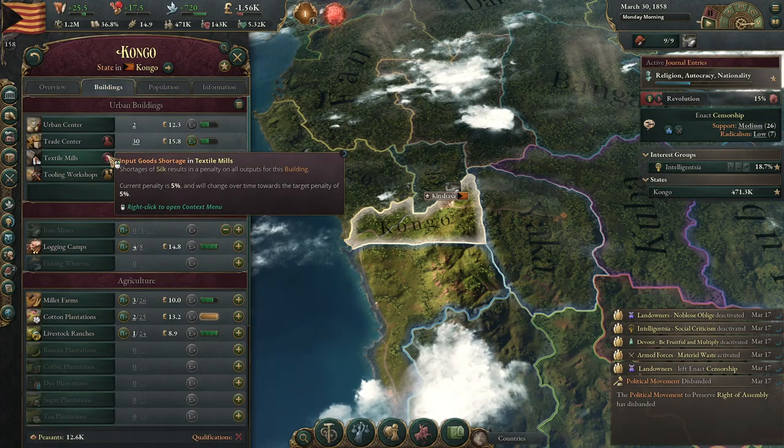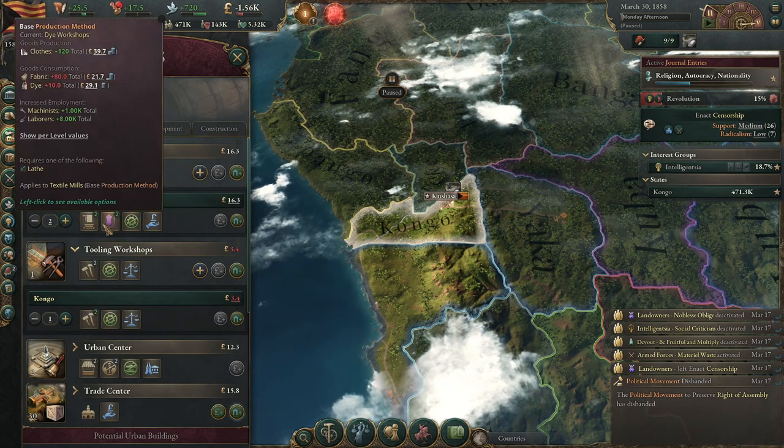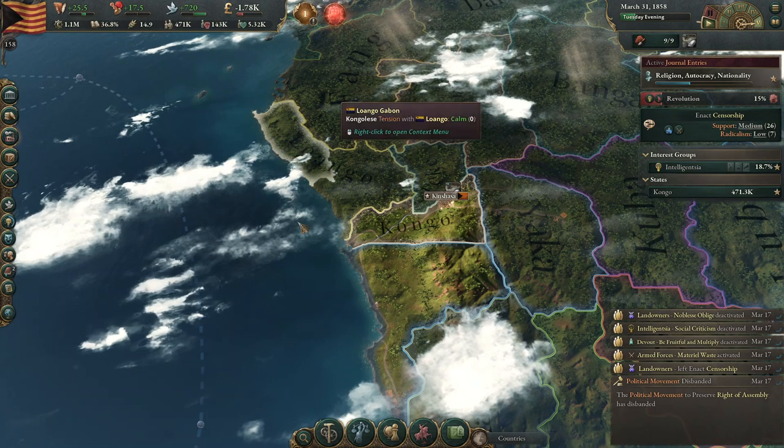What are you missing? Missing silk. Okay, that means we probably need to swap over our building then — get rid of the silk. There you go. I'm not going to have any shortages, is what I'm thinking.